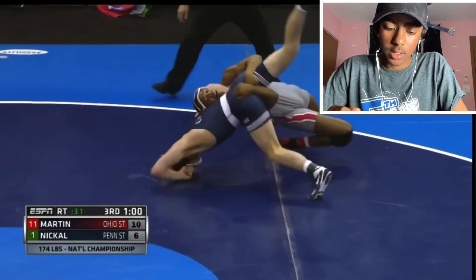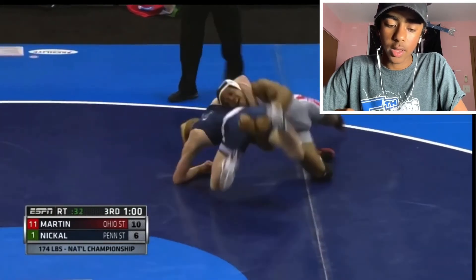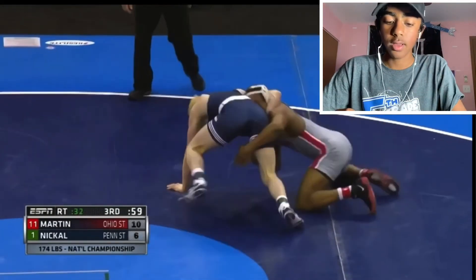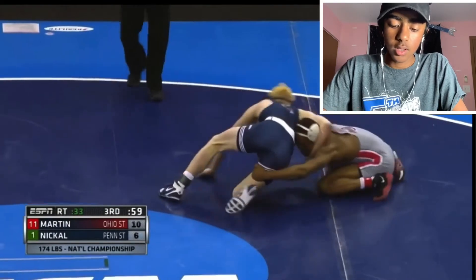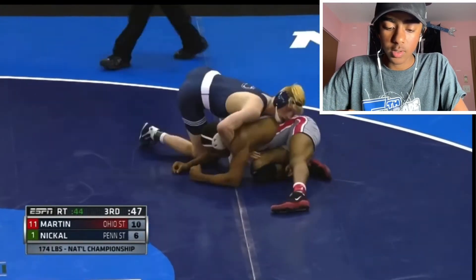Nickel tries to hit a chin whip, but Martin does a good job countering by reaching underneath the legs, which would have thrown Nickel over if Nickel had forced that move. So Nickel just lets go of it and basically just cuts Martin because Martin's just stonewalling.